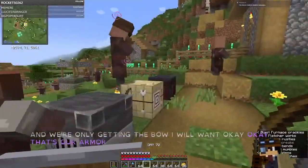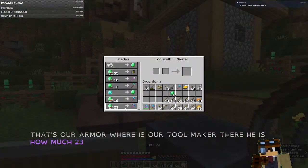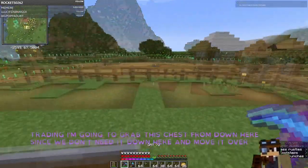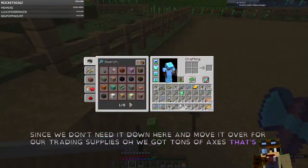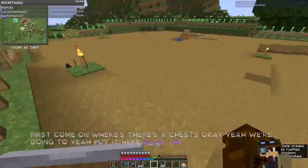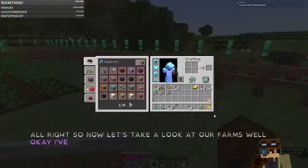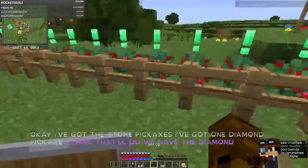I'm going to grab this chest from down here since we don't need it down here and move it over for our trading supplies. We've got a ton of axes and some stone pickaxes — we'll probably use up the stone pickaxes first. Now let's take a look at our farms. I've got the stone pickaxes, I've got one diamond pickaxe. We have the diamond pickaxe if we need it.